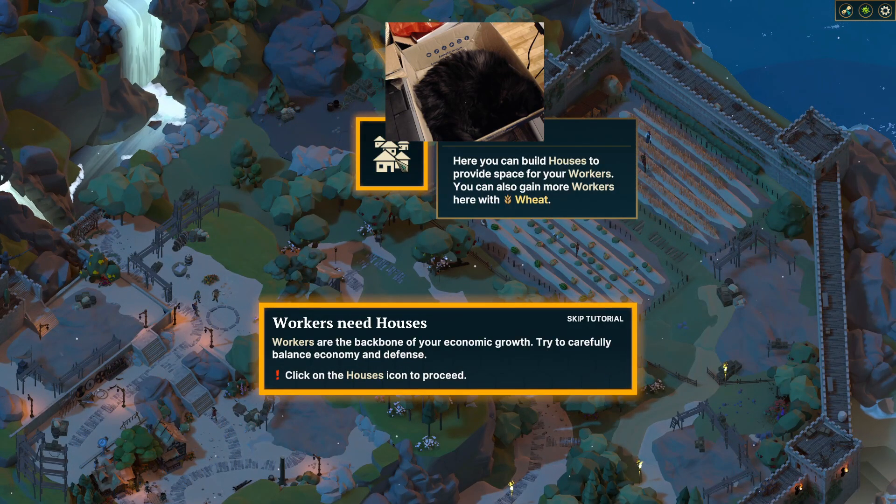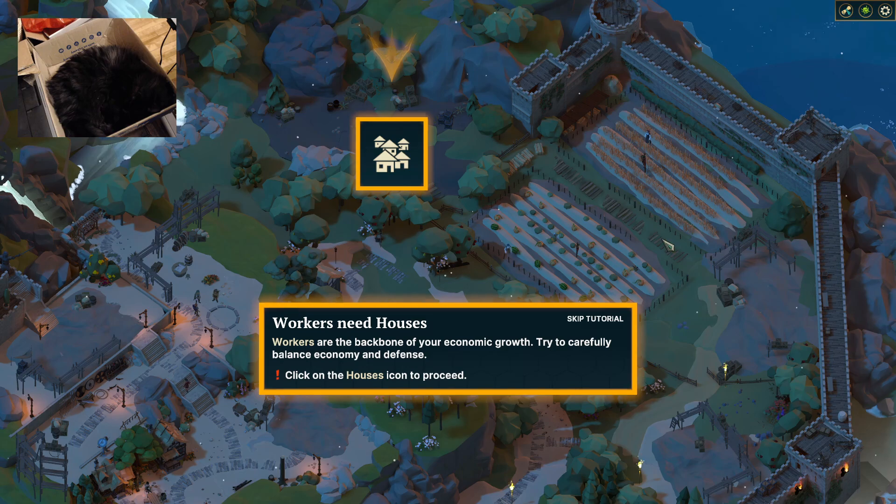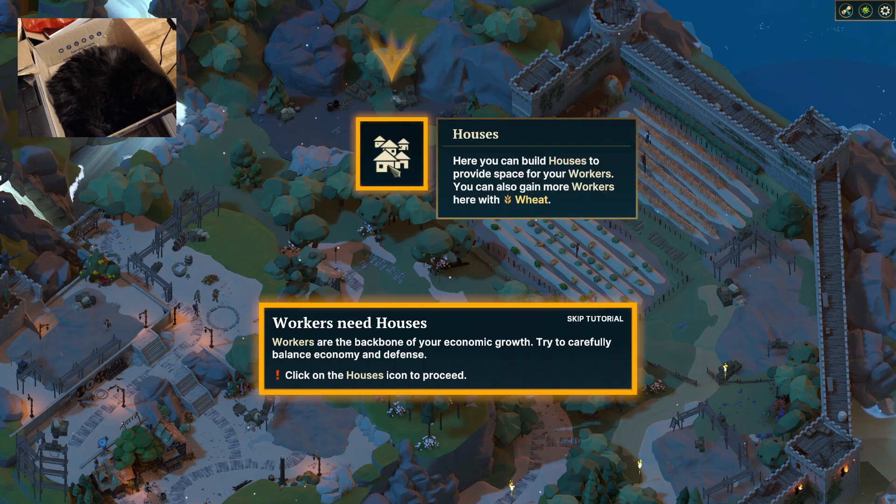Workers need houses. I don't know where Val should live — we'll put her back up here. Workers are the backbone of your economic growth. Try to carefully balance economy and defense. Click on the houses icon to proceed.